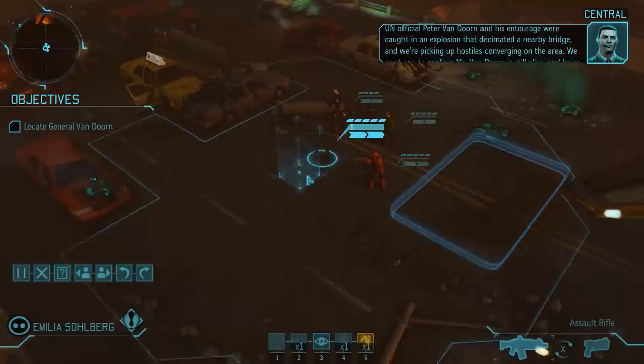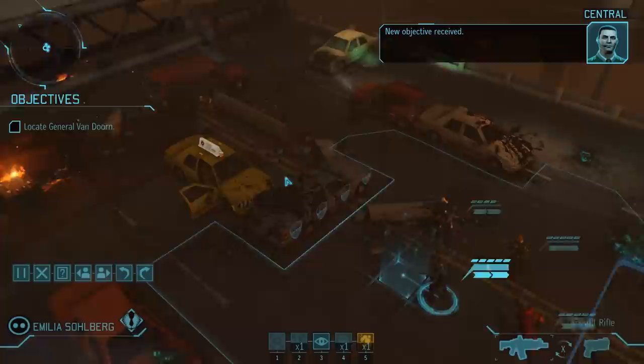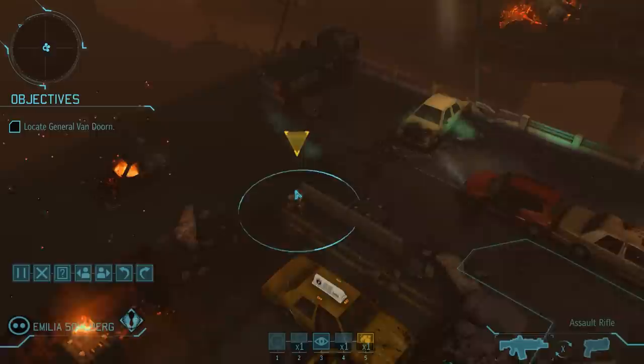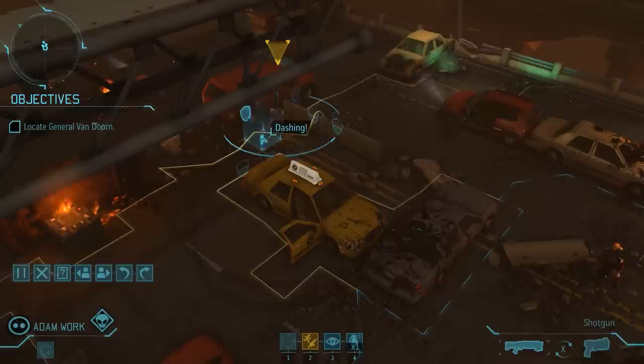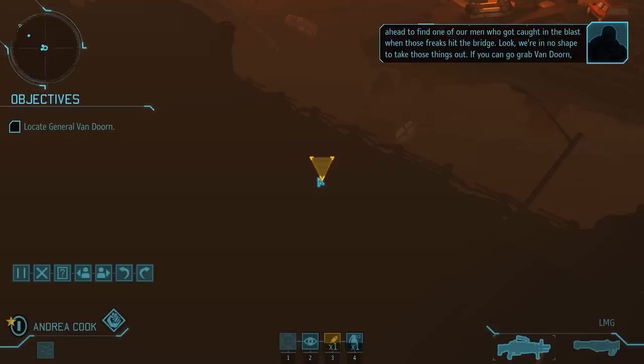UN official Peter Van Dorn and his entourage were caught in an explosion that decimated a nearby bridge, and we're picking up hostiles converging on the area. We need to confirm Mr. Van Dorn is still alive and bring him back safe before the whole place is overrun. The guy over there is not the VIP, but he marks the spot to where we can normally advance without uncovering any hostiles, and since the area further down is slightly lowered, we can dash in this first turn without much risk.